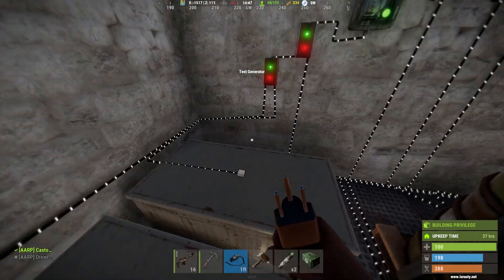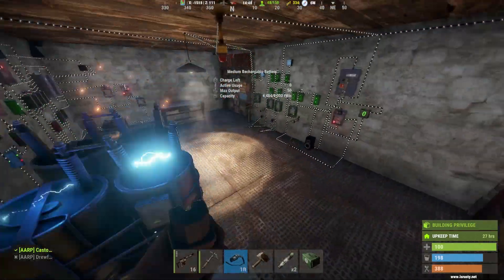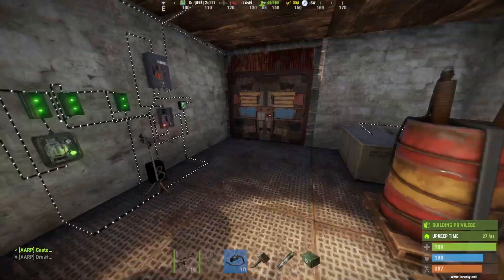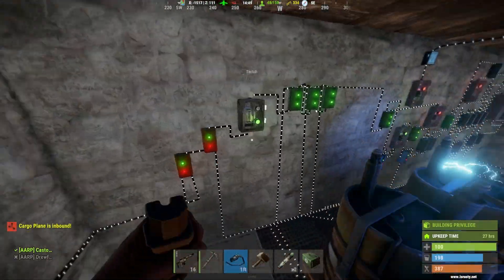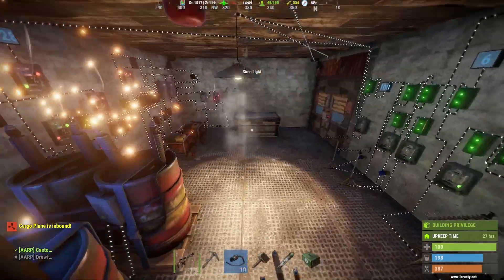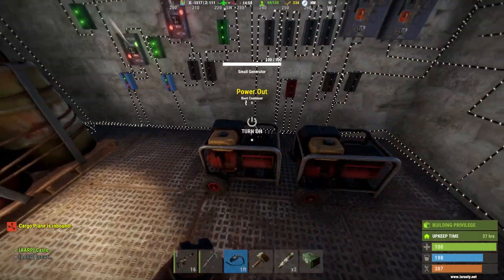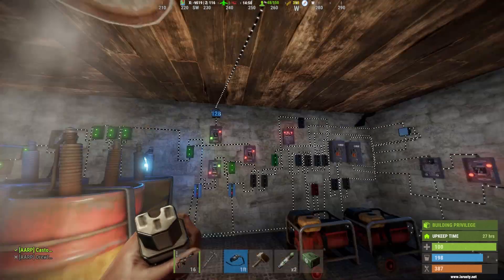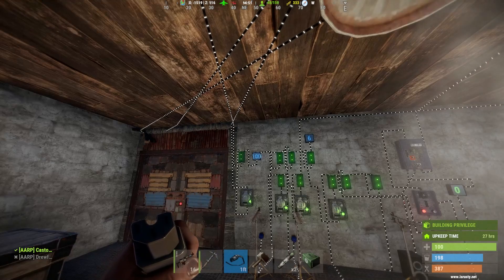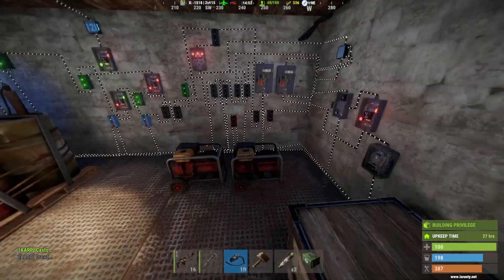What I have here is two generators running into a root combiner and then into another one. This one is my backup generators, so if I need more power I can fire these up. And if something were to happen to the main generators — which it shouldn't — these batteries are here to back up my system as well. So I have ample power and plenty of time for my base to remain electrically set up.